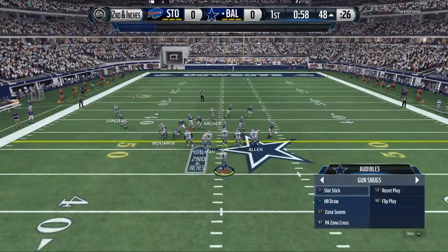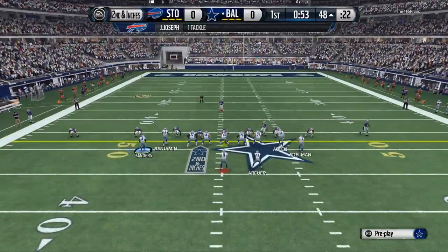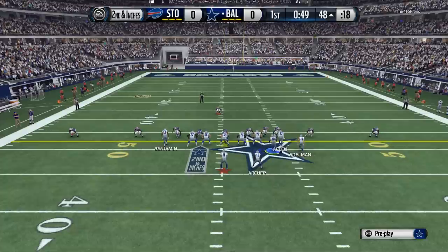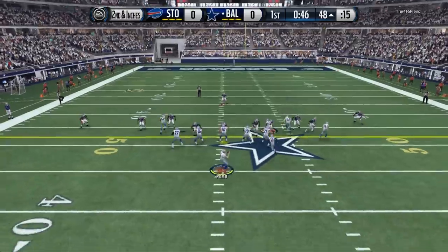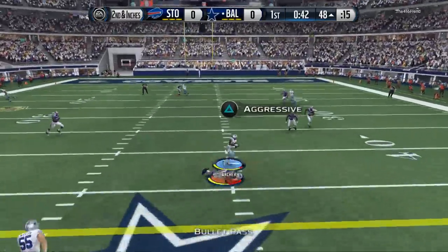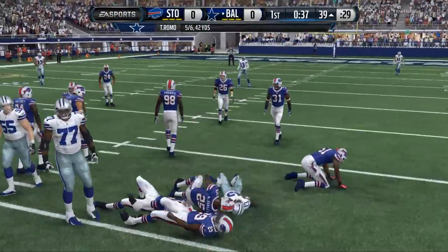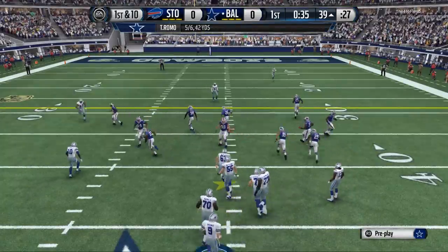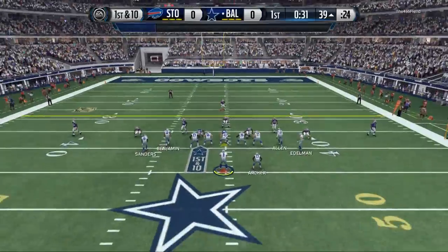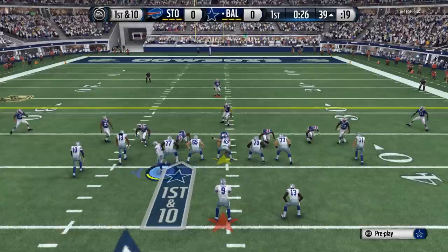We're basing it on this idea called the constraint theory. What the constraint theory is about is having multiple routes going to different areas while keeping that same look. The cool part about this is it really goes hand in hand with our defensive stuff. Some of the things we had been teaching for so long on the defensive side of the ball, we're now applying to the offensive side of the ball, and we really couldn't be happier with the results.